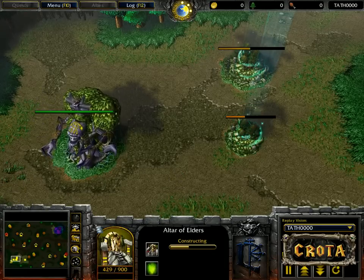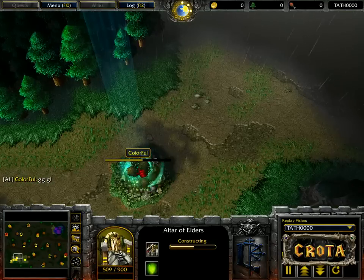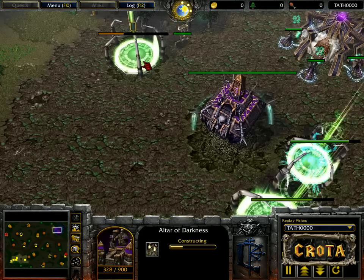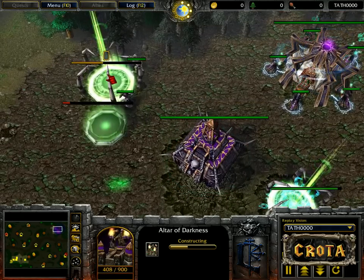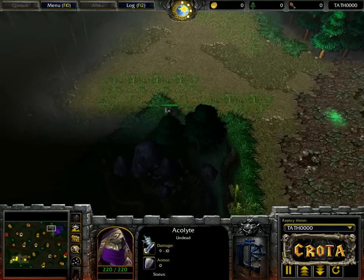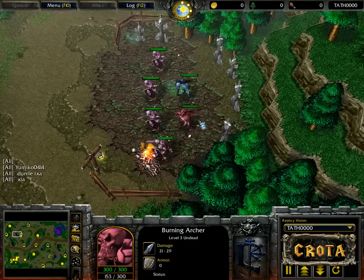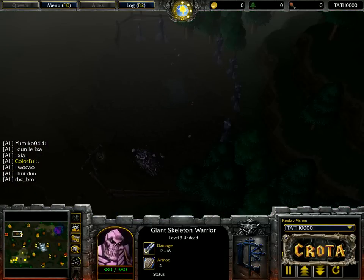We're opening up with an altar of elders, moon well, and an ancient of war. The altar of elders was built at the normal time so I'm expecting a demon hunter. Meanwhile Hope Star is opening up with an altar of darkness — no graveyard yet — so he should be opening up with a death knight and ghouls. He does go ahead and train up a sixth acolyte for a bit of creeping. One interesting thing about this map is that there are undead creep camps, making it very difficult for undead players to death coil and steal these camps.